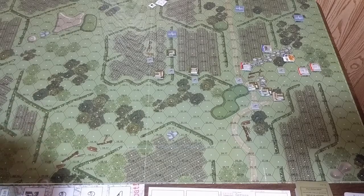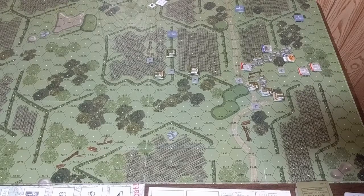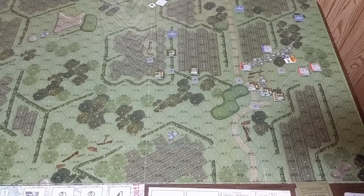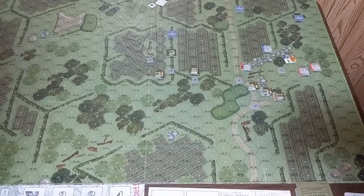The blue character in the cornfield is in the open with normal morale. Checking if he's within four hexes for a charge — no, he's only at four, so no charge. He gets a sneak five-six order. The second blue character is in cover in the rocks with normal morale but has a light wound, which means no sprint. He also gets a sneak five-six order.